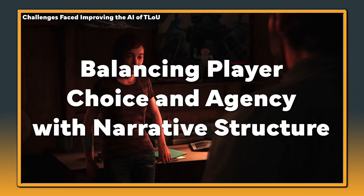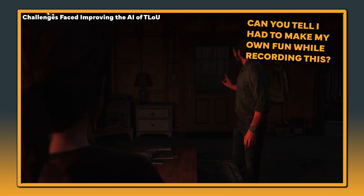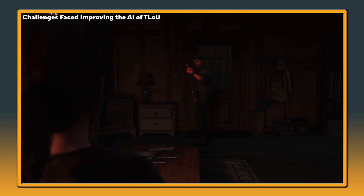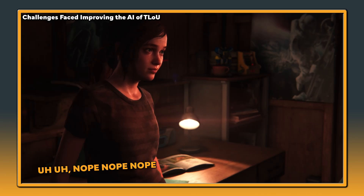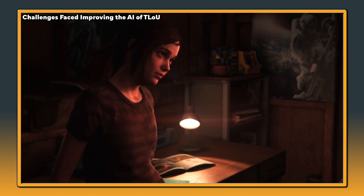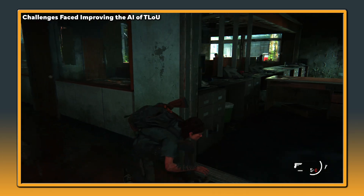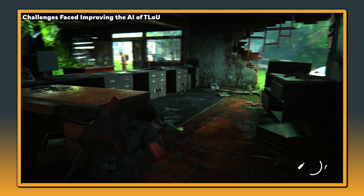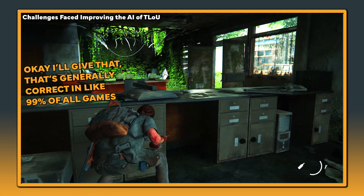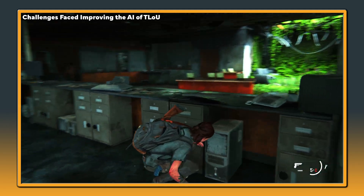Balancing player choice and agency with narrative structure: the challenge was to allow players to make choices that impact the story while still maintaining a cohesive and impactful narrative. This required careful planning and implementation of a branching narrative system to ensure player choices had meaningful consequences. AI opponent behaviour: the challenge was to design AI enemies that are challenging and adaptive without feeling cheap or unfair, requiring a sophisticated AI system that could dynamically adjust enemy behaviour based on the player's actions and decisions in real time.